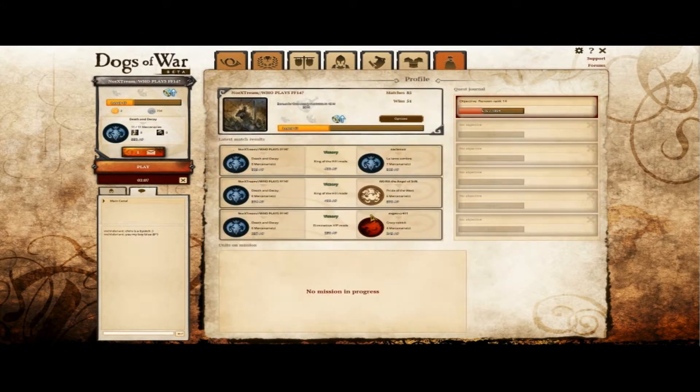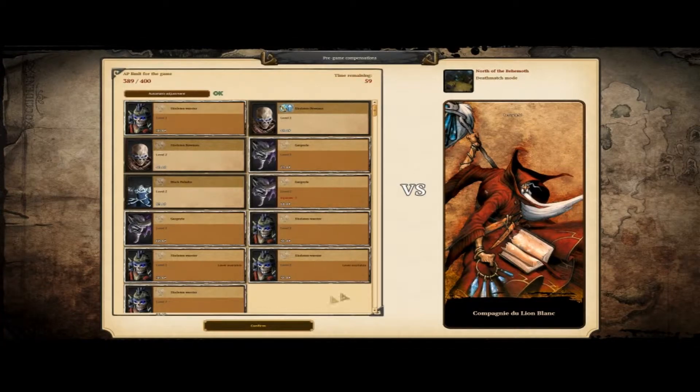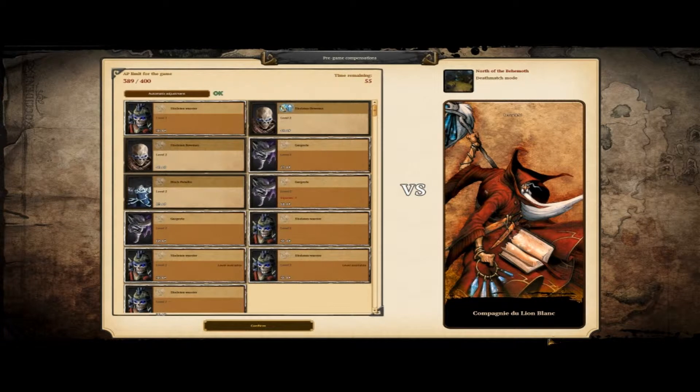I'm still waiting. I'm going to cut the video while waiting. And here we go - it took a while but we found something. I can show you again: we have 3 gargoyles and 5 skeleton warriors. Playing against Compagnu, Dullain, DeBlanc - probably a French player.